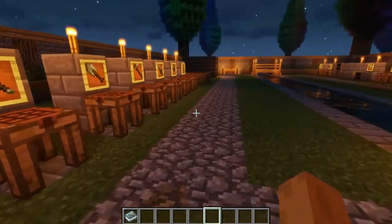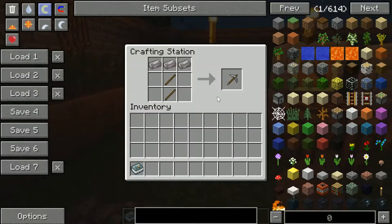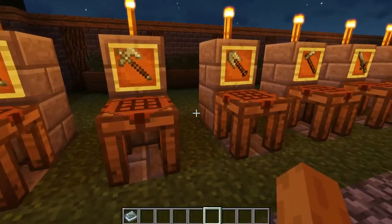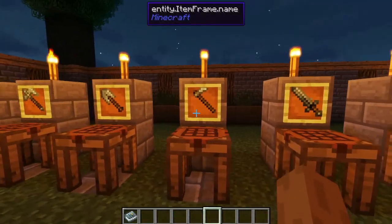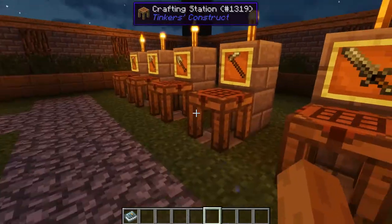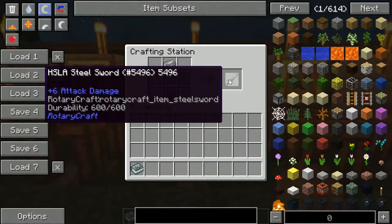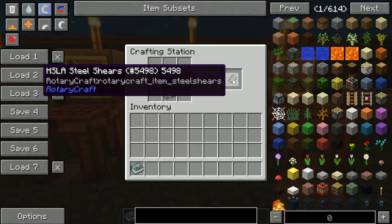There are also steel tools, which are better than iron. The steel pickaxe has 600 durability and does 5 attack damage, made like a normal pickaxe. The steel axe has 600 durability and 6 attack damage. The shovel has 600 durability. The steel hoe is made with 2 steel ingots and 2 sticks. The steel sword is made with 2 steel ingots and a stick, with 600 durability and 6 attack damage. You can also make HSLA steel shears with just 2 steel ingots.